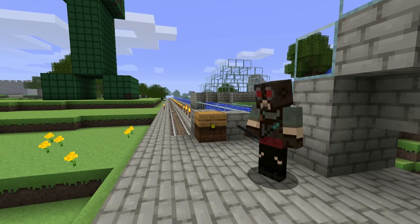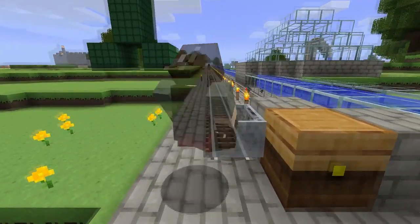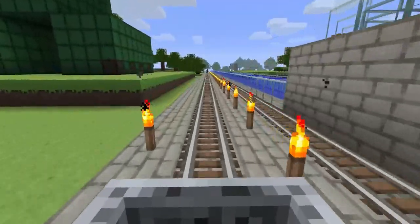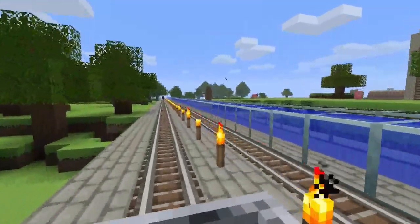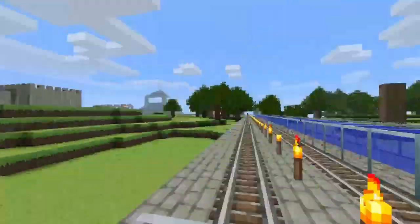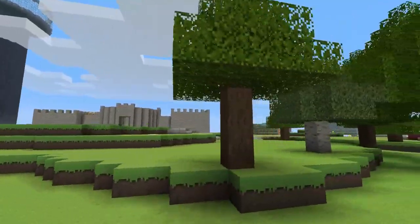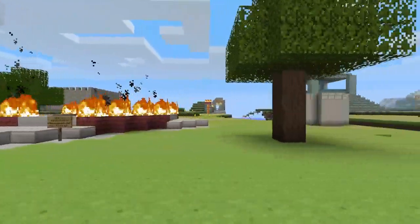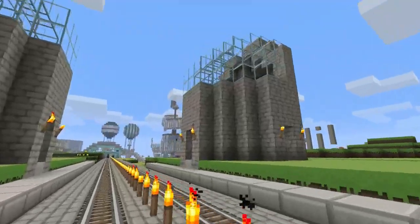So we're going to ride to Parrot Lagoon, which is our first stop. Phil can go first. The water on the side was supposed to be like an aqueduct type thing, but I was also going to turn it into something where you could ride a boat instead of a minecart — a lost ambition, I suppose.